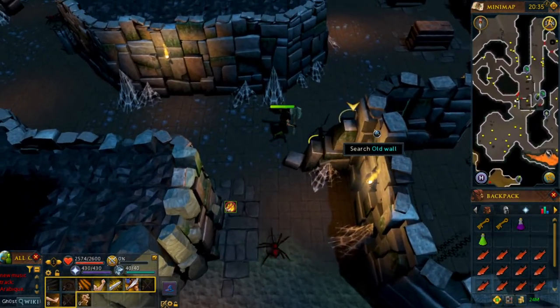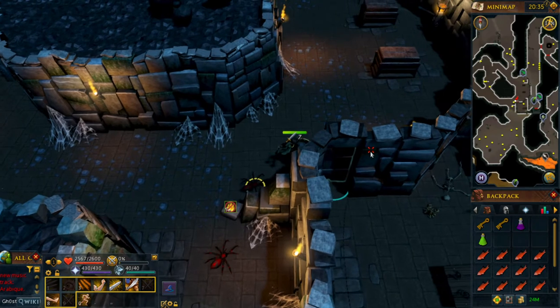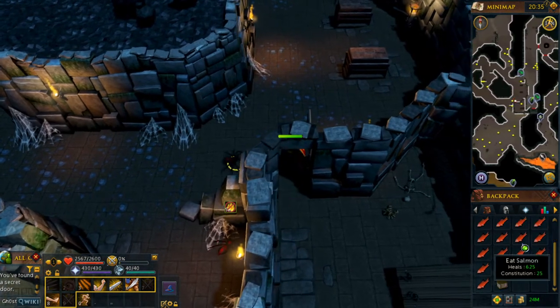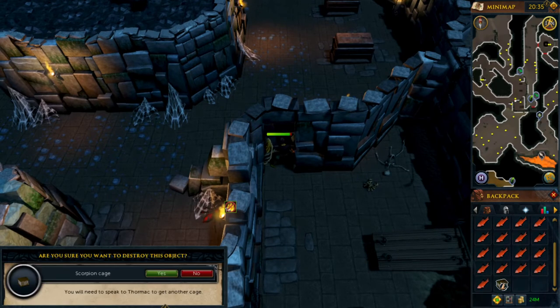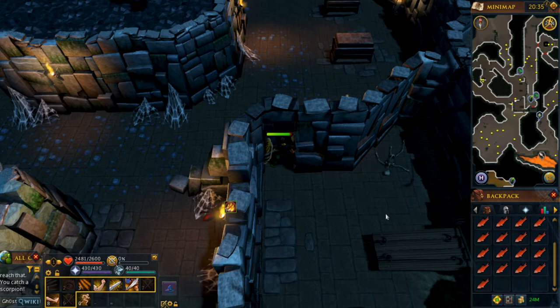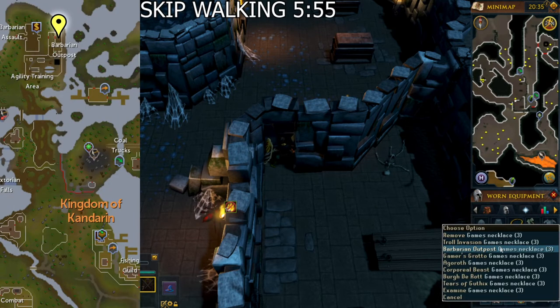We are now at the location of the yellow marker shown on the previous map. When you get here, search the old wall to get inside the little room, then use your scorpion cage on the Kered scorpion. Make sure you actually catch it before continuing so you don't have to come back. You should receive confirmation in your chat box.